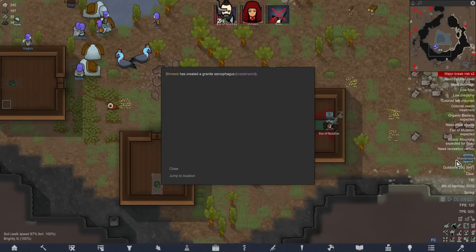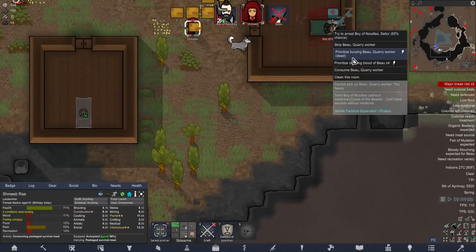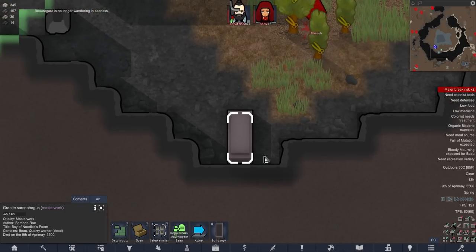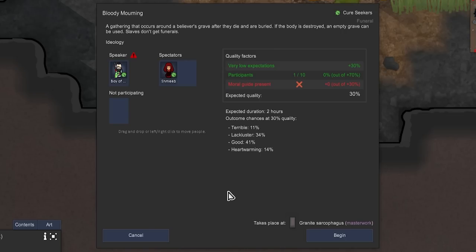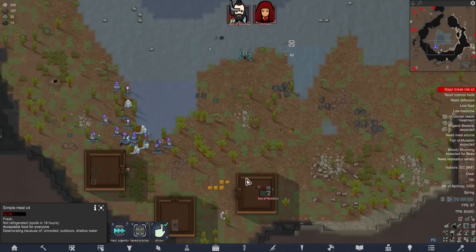Masterwork coffin - I would personally rather be alive, but that's a nice consolation prize. Hey, let's have a funeral. Can't have a funeral - we don't have a moral guide yet. Oh Lord, okay - top priority then.